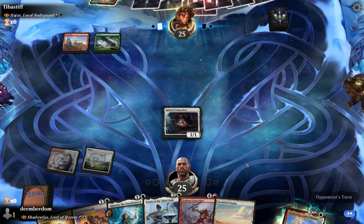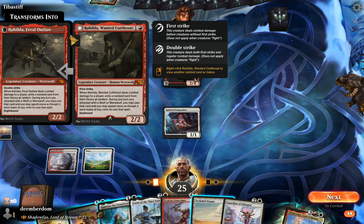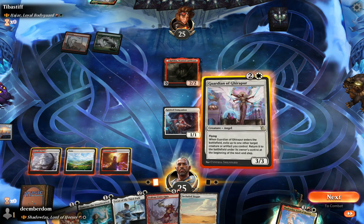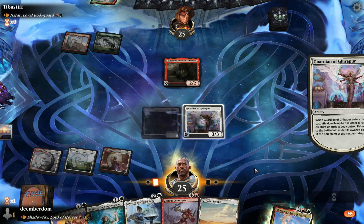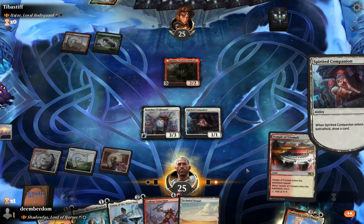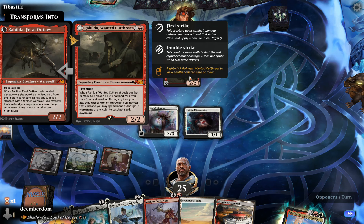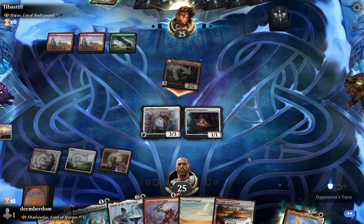Spirited Companion comes down, and they have Rahilda — an alchemy card; when it hits players they get stuff. Guardian of Ghirapur is a pretty nice draw — we can flicker Spirited Companion and get an extra card draw. There's sort of an enter-the-battlefield sub-theme in Shadowfax, just a lot of little value creatures that Shadowfax can cheat in. We have some extra flickering things and Panharmonicon-esque stuff, like Ephemerate.